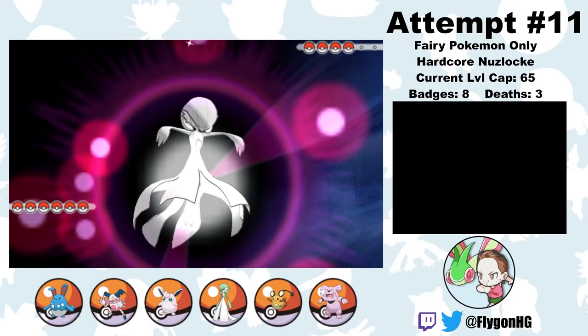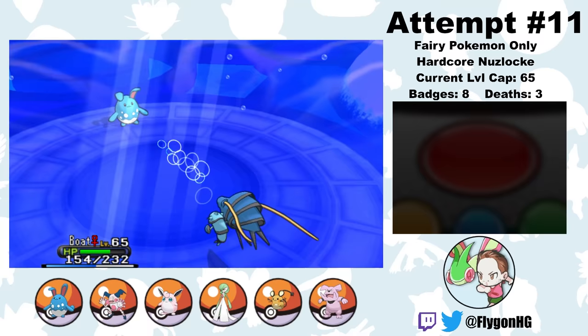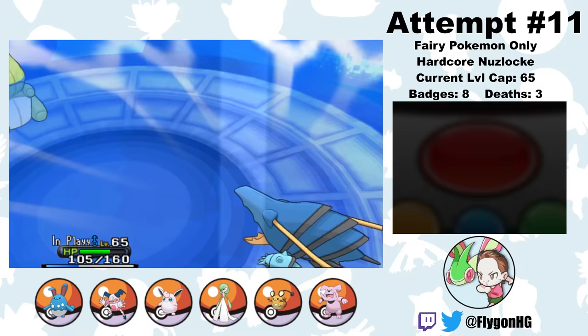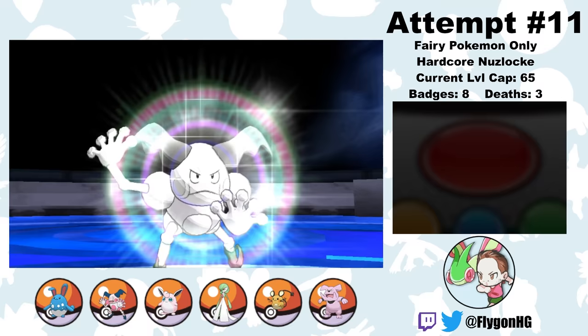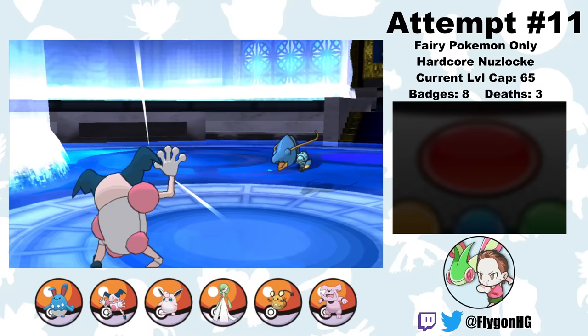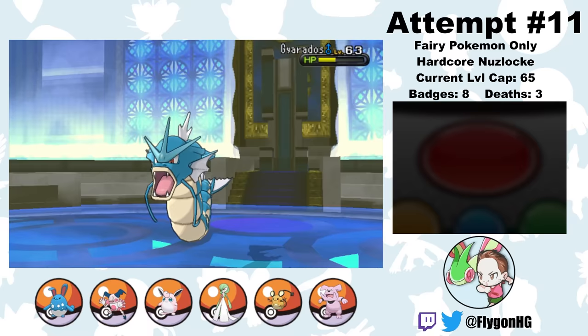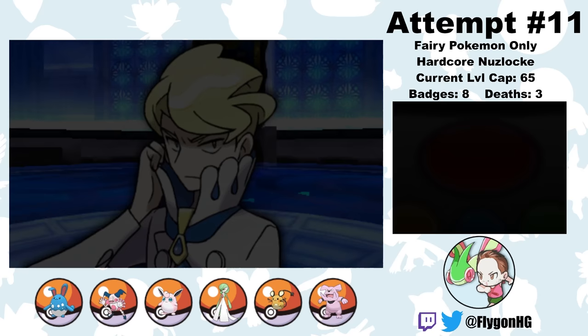Next up is Siebold and his Water types — time for some fun Baton Pass strats. Siebold leads Clawitzer and I lead Equally. I use Confide repeatedly to drop its Special Attack, then switch to Boat to continue the Confides. Then I switch to Mr. Mime, set up a Substitute, stack a few Calm Minds, and Baton Pass the boosts to Pixie. From there it's four Thunderbolts to one-shot every single one of Siebold's Pokemon. I thought Starmie might outspeed Pixie, which is why I wanted the Substitute in case of a crit Surf, but Starmie doesn't even outspeed us — so we win the battle with our adorable little Substitute still on the field. That's two down.